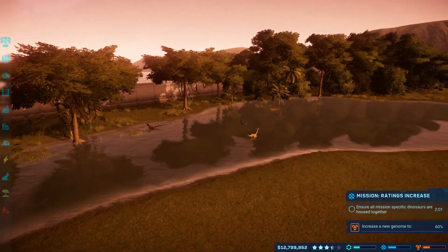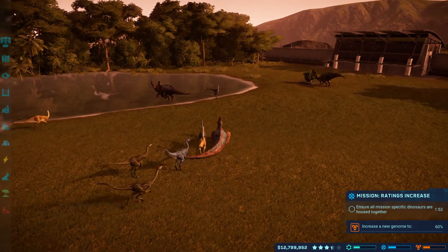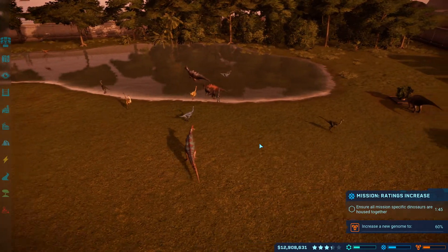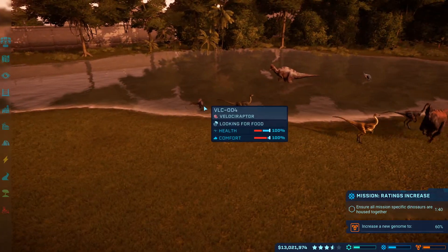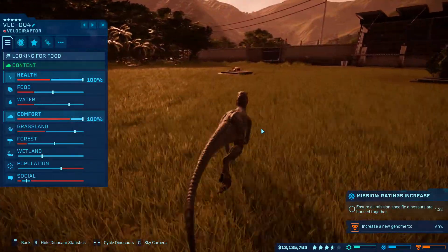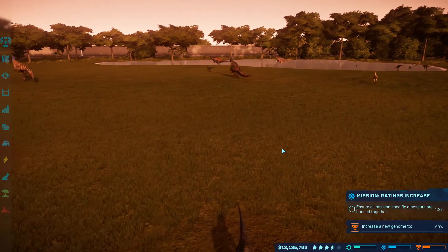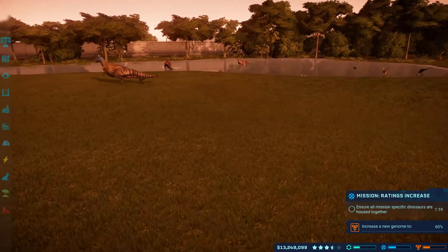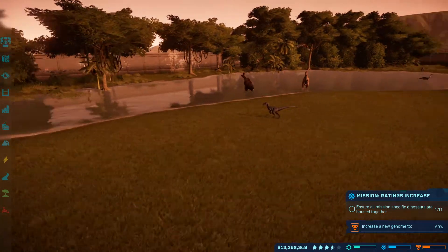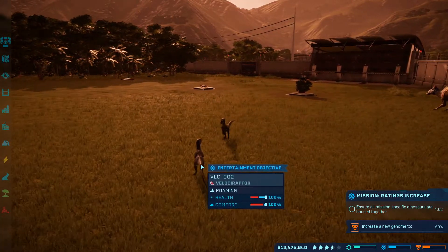As soon as that two minutes is over, ACU is coming out here. Might not want to take a nap there, Corythosaurus. It's looking for food, and it's going to the feeder for food — good. Just a minute to go. Probably throw these raptors in with the Acrocanthosaurus.